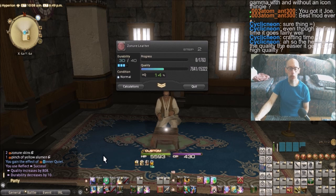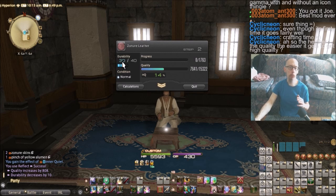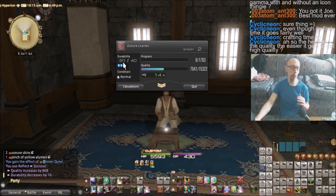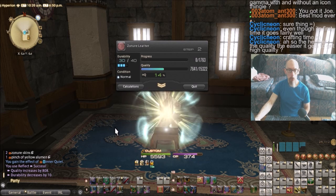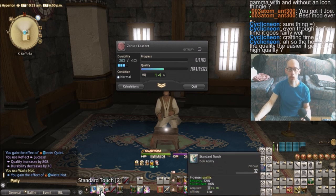The next thing I want to do is this ability called Waste Not. Normally, most abilities you do use up 10 durability — like Reflect uses up 10 durability. But if I cast Waste Not, the next four steps I do reduce durability loss by half, so I'm only going to lose 5, not 10. And then Standard Touch — this is just the bread and butter touch move.